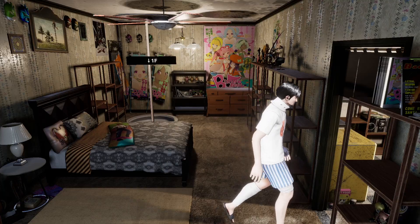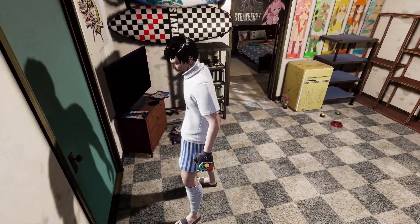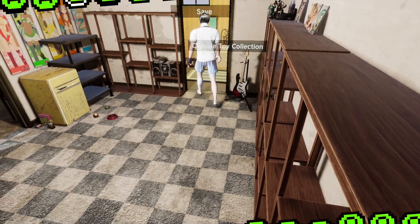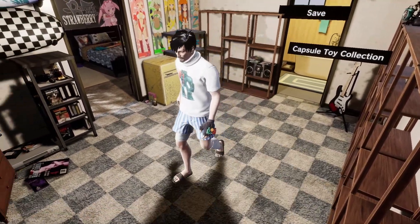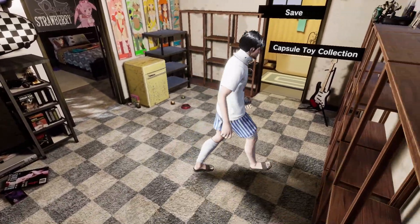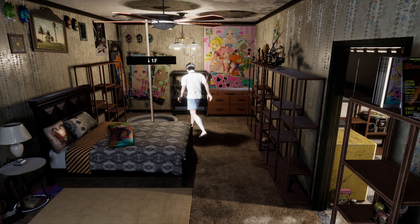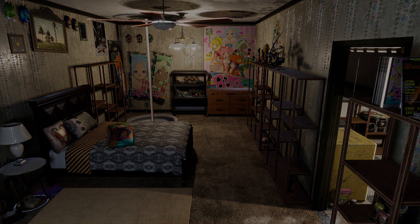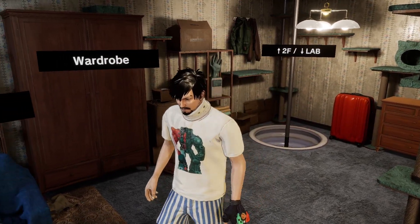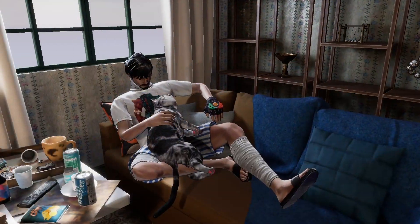Wait a minute - why does the house look different? I am so confused right now. Let's just check on this. Let's save. Alright, we're back from saving - why does the house look normal again? I'm so confused. Oh wait, he has floors now! He does - that's pretty sick dude. Let's look at what Gene's gonna say, let me just play with Gene.